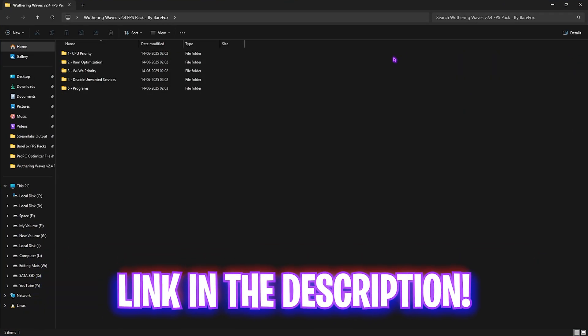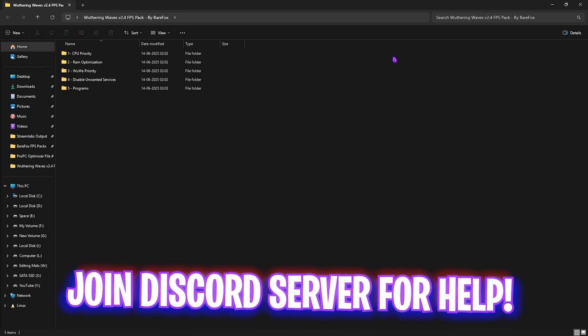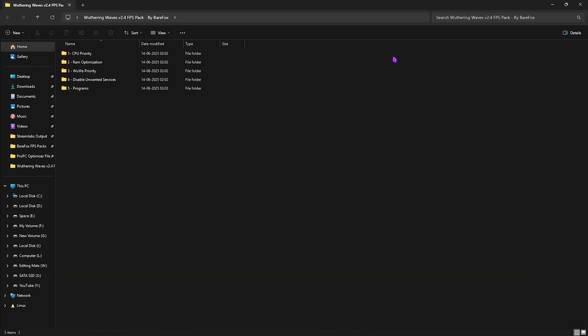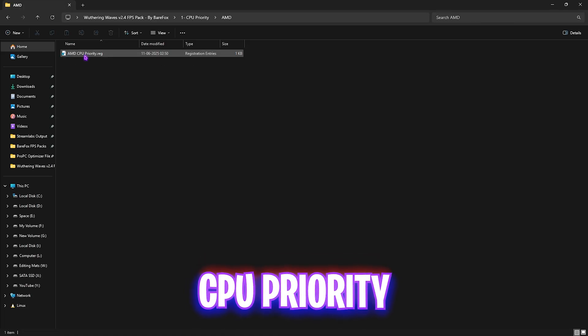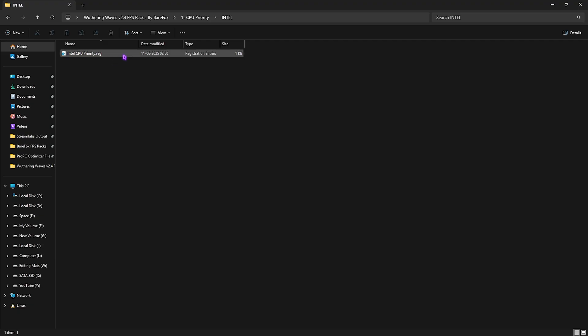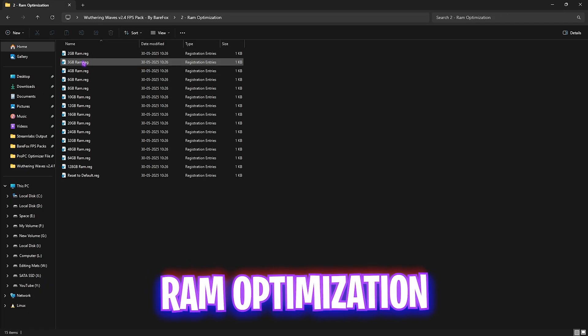Next step is the Wuthering Waves V2.4 FPS Pack — I'll leave a link in the description below. Inside you'll find five folders beneficial for optimizing your PC. The first folder is CPU Priority, containing AMD CPU Priority and Intel CPU Priority options. Select according to your processor — I have an Intel CPU so I apply the Intel CPU Priority. This sets the correct DWORD value for your processor to improve performance.